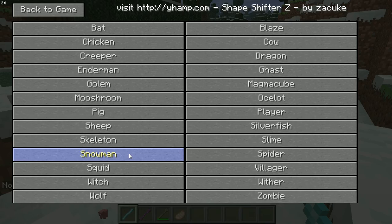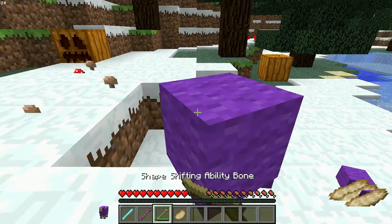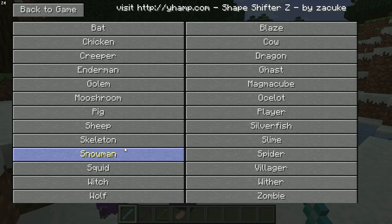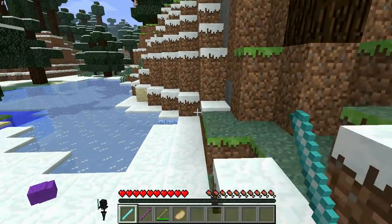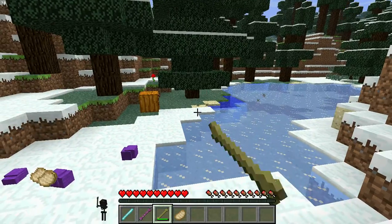Pigs throw cooked pork chop. Sheep, depending what color you are, throw the wool. So a great way if you need wool. Skeleton - you become this wither skeleton, and your ability is to shoot arrows.